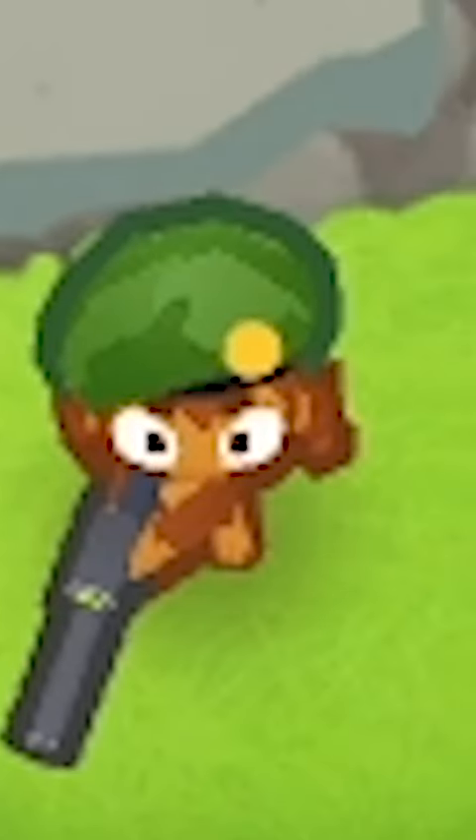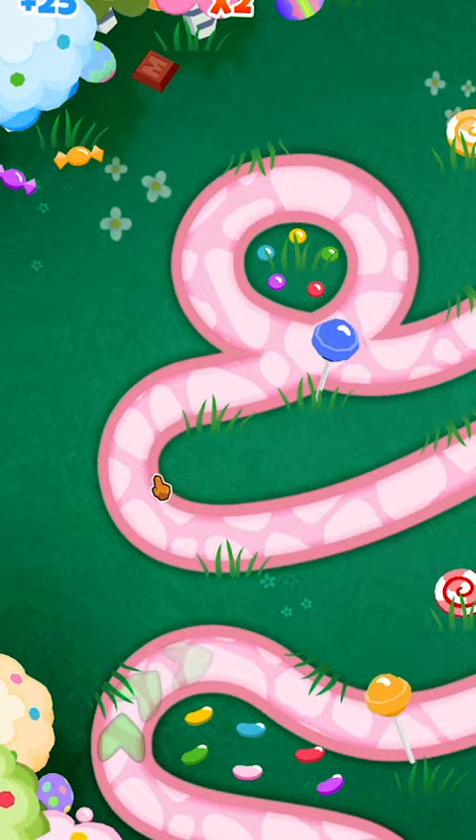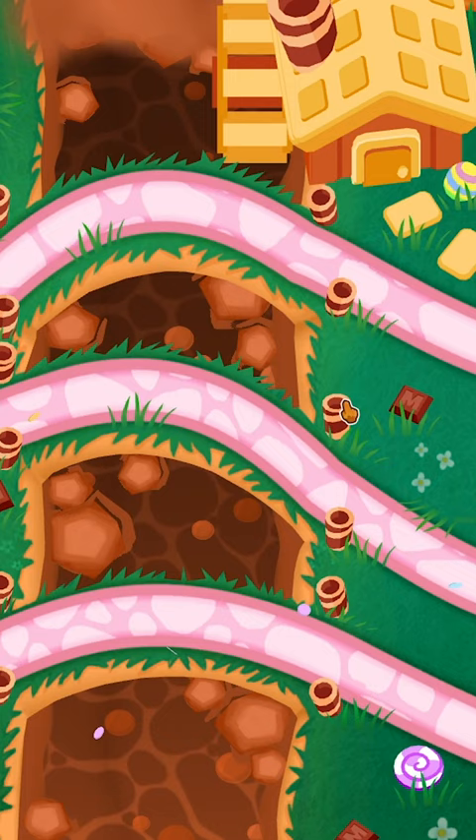In Bloons Tower Defense, did you know there is a secret setting to get super tiny monkeys? Let me show you how to get it. On the map Candy Falls, there are 8 hidden Oompa Loompa monkeys throughout the map. The proper order to click on all the Oompa Loompas is as follows.